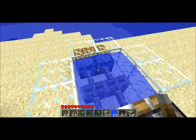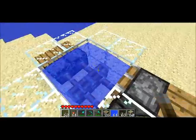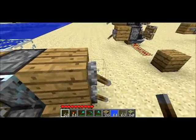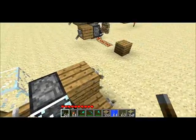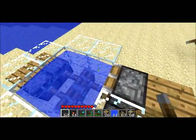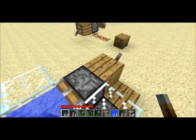Here we have four still water blocks over four extended pistons and another one here. When we extend the piston, it'll break the water. And then when we pull it back, the water will flow and it'll form another still water block, because it has two adjacent still water blocks.